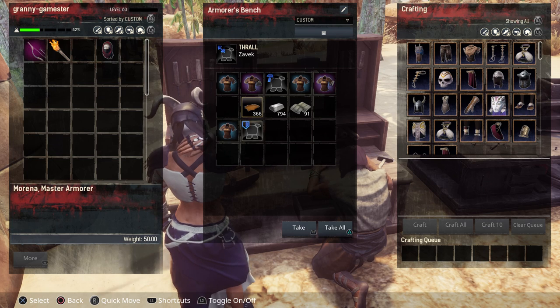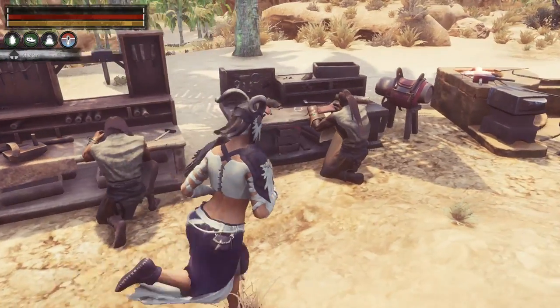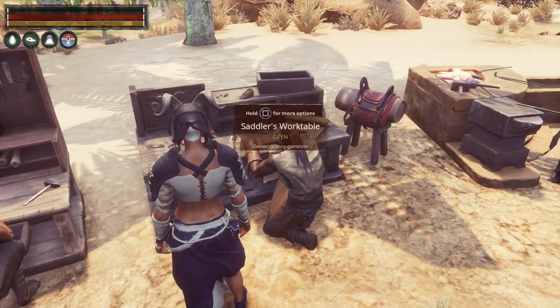That's your armorer's bench. Then we have the saddler's work table, and there really is no advantage to any T4 there.